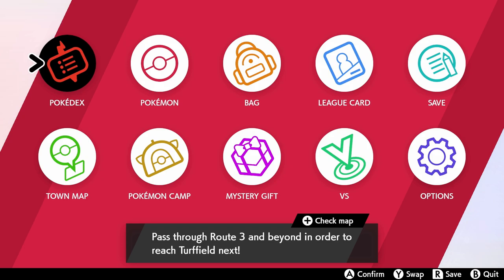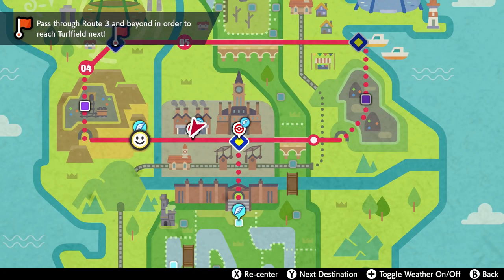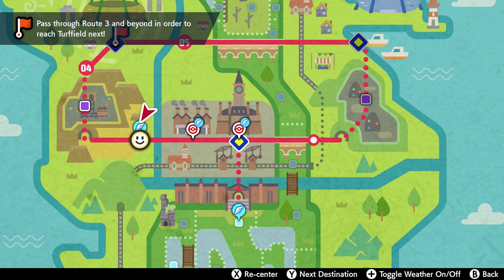You're going to open up your map and head over to Route 3. Usually if you're playing this game in the beginning, you don't have to worry about it — just follow the regular game route.